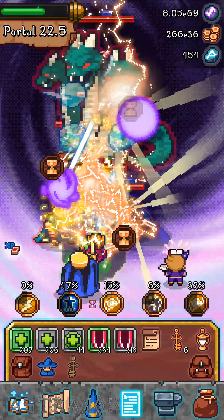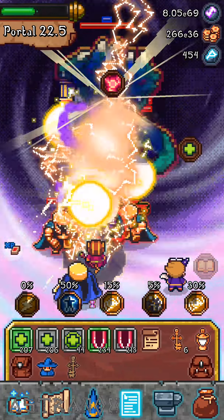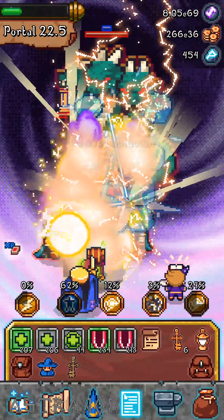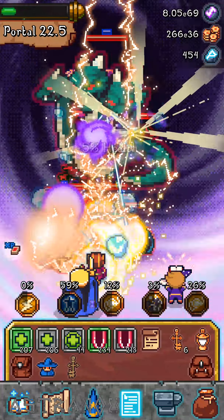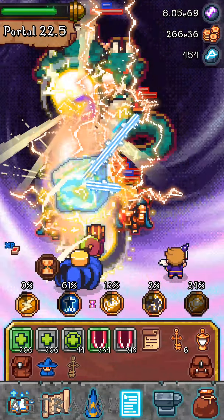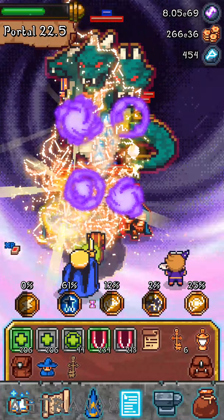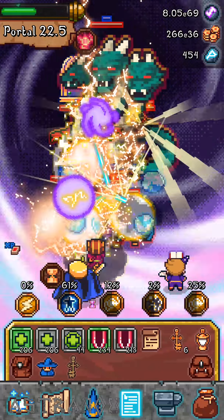So for meditation three inside the dark portal, it is portal 22.5. The chest is behind the boss — you can see it. This is the Hydra boss — he has three lives. I haven't used any spells or anything yet. I don't know why these guys in front of me are not dying.